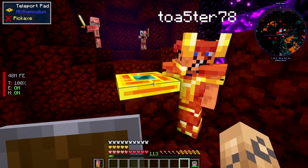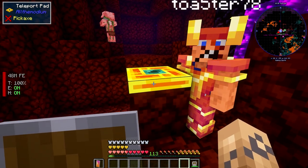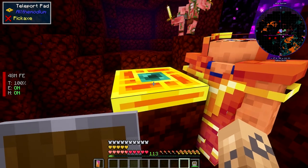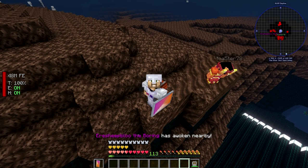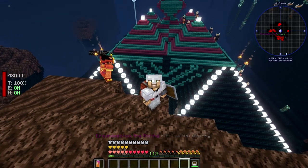This is definitely something you're gonna be doing later in the game on All The Mods 8 — it's not gonna be early game at all. You're gonna make yourself a teleport pad, put it in the Nether because you're trying to go to the Nether, walk up to it, shift right-click, and teleport. Then you're gonna wander around and look for the right structure.